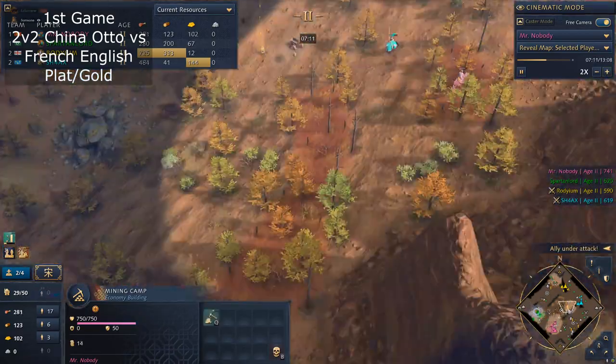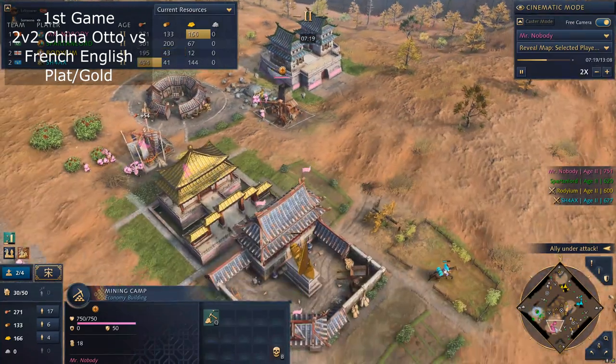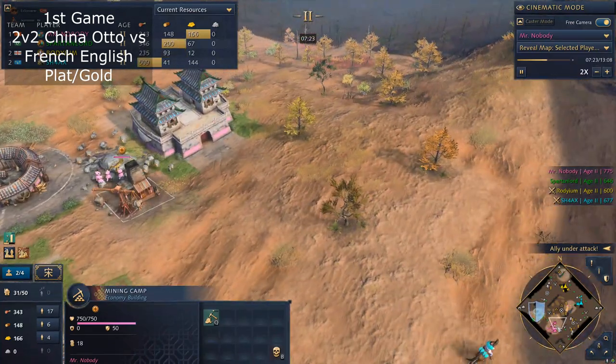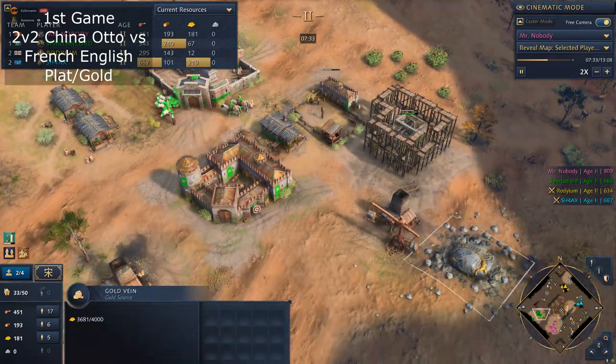I hate English — I'm okay with French, but I hate English as a civ. They feel so busted. There are ways to counter them once you're in a better position. I've been much better at fighting against them lately.